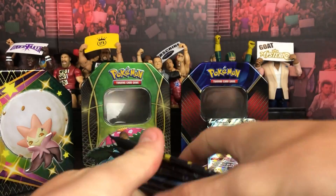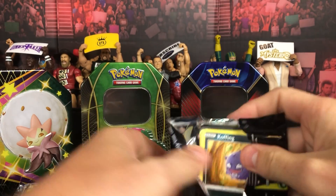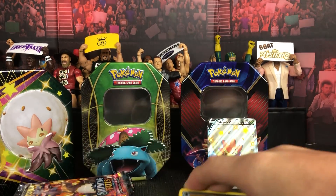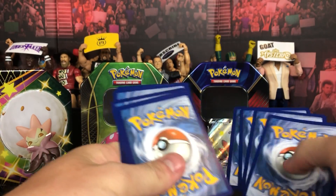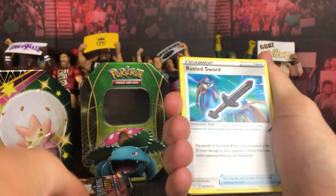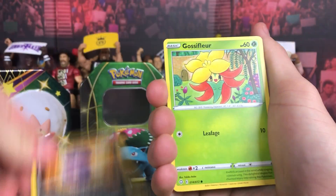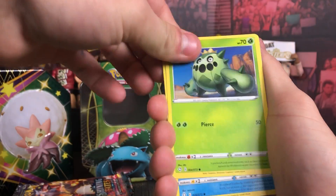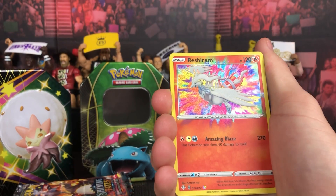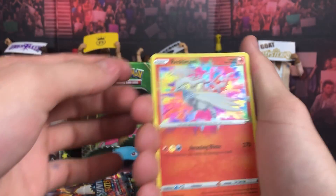We've got six packs here to open up, so let's dive right into it. First pack — I don't know which way the codes face, which is a worry. Okay, they face that way. One, two, three, four — here we go: Steel Energy, Rusted Sword, Dartrix, Boltund, Coughing, Glimmet, Cacnea, Chewtle, Eevee, Reshiram Amazing Rare — beautiful star, awesome card, look at that!